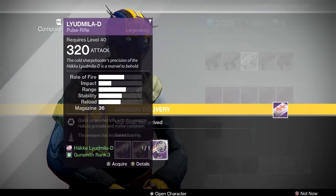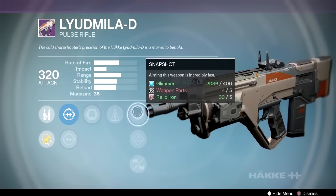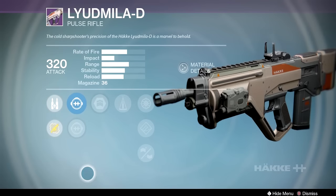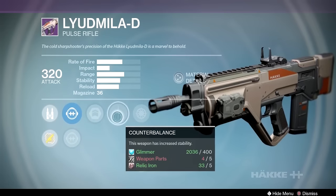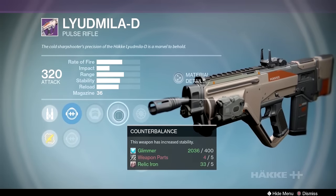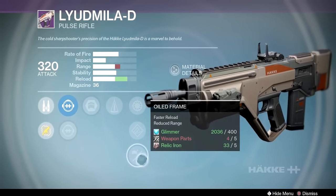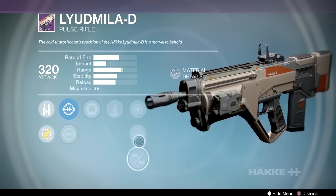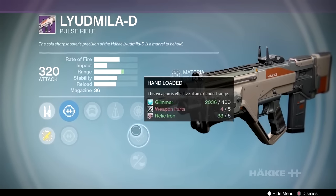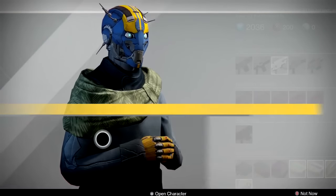And then finally we have a good one — counterbalance, army of one and oiled frame. The problem with this gun is the kick pattern is very hard up into the left and it's not consistent, so you really need counterbalance to get that under control and then hand laid stock to turn it into a laser beam. I really want head seeker, counterbalance, hand laid stock. You can't get brace frame on this model — you can't get brace frame on Hakke pulse rifles for some reason. So that's a decent version, but if you're holding onto it, I would hold out for something better — something with more stability and counterbalance.